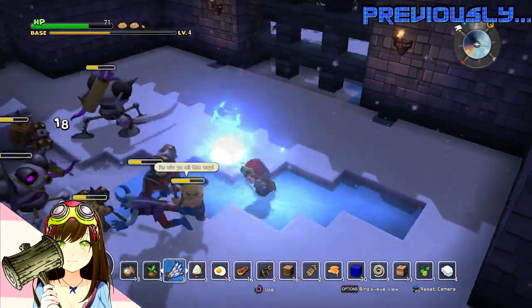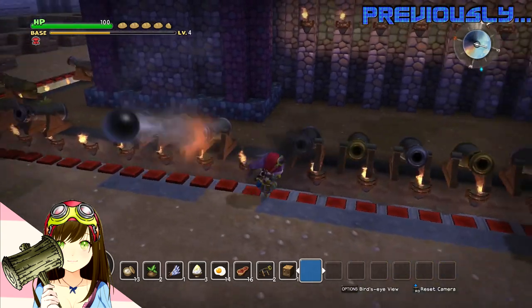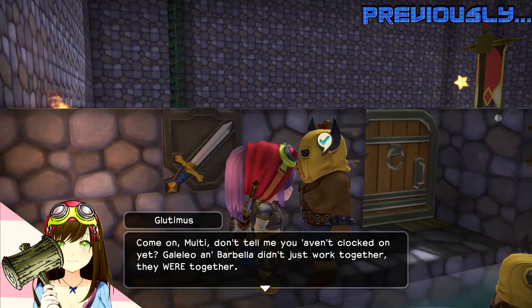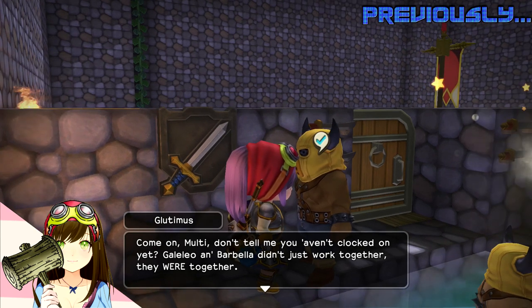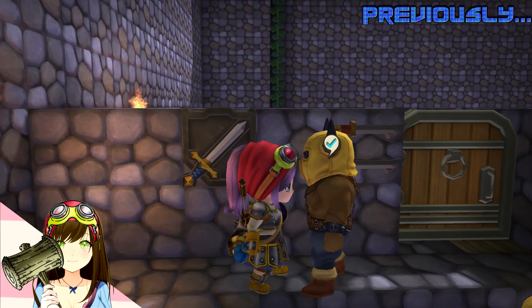Previously on Dragon Quest Builders — so many cannons, look at them go! It's funny when you stand here, you can set three off at the same time, which is really cool. Galelio and Barbella didn't just work together — they were together. I totally called it, I totally knew it. They were just in denial this whole time.